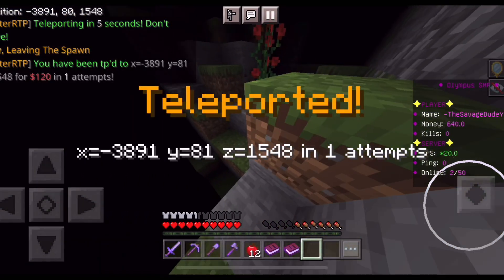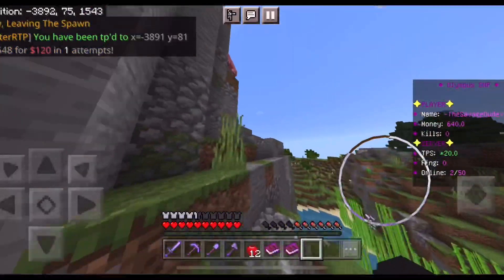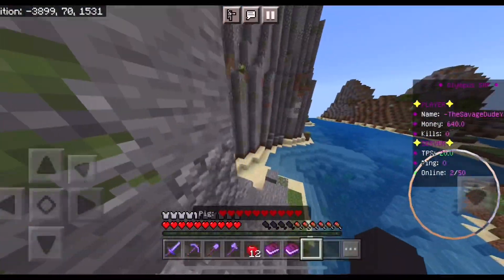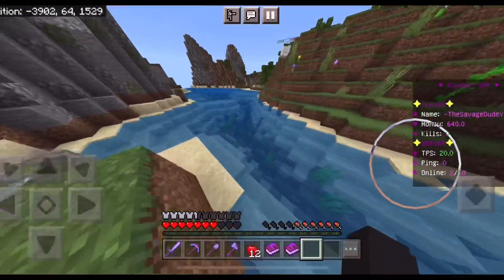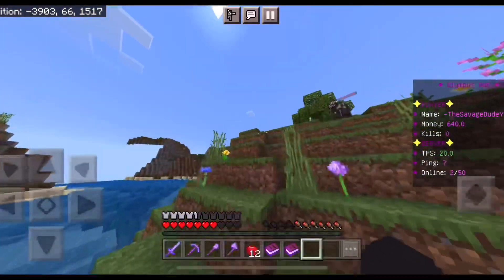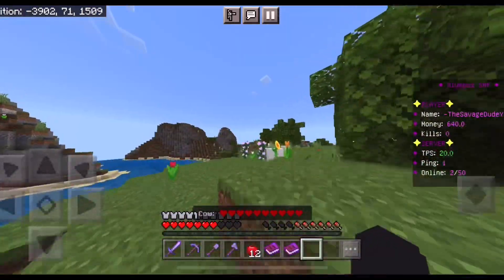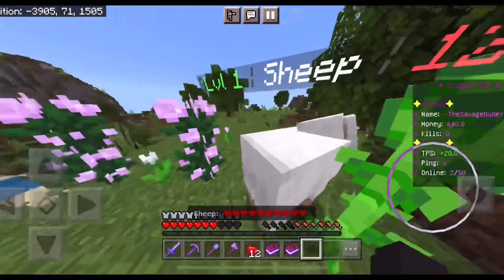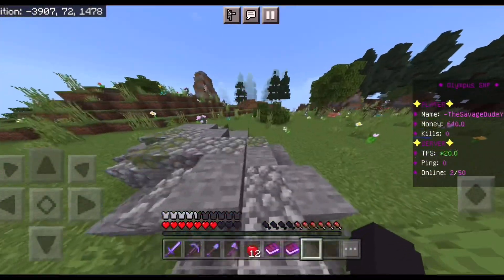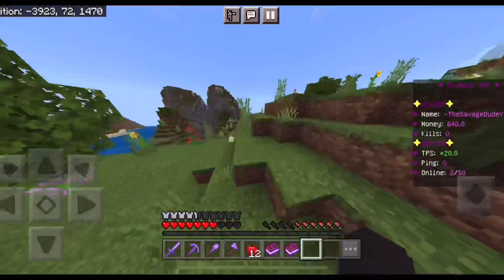If you want to go to the wilderness, just do slash RTP in chat and wait five seconds without moving — and boom, you're teleported. Since this is a 1.17 server, they have the Caves and Cliffs update and all that good stuff. I think they have custom world generation because the blocks look a little different, but it's still cool. They also have leveled mobs — level one cows, level one sheep — and there are probably harder leveled zombies and stuff too.